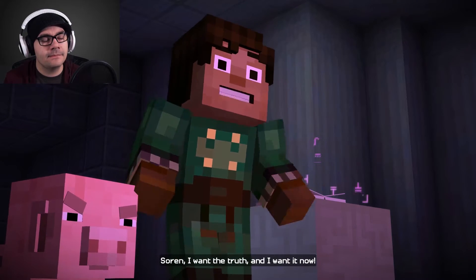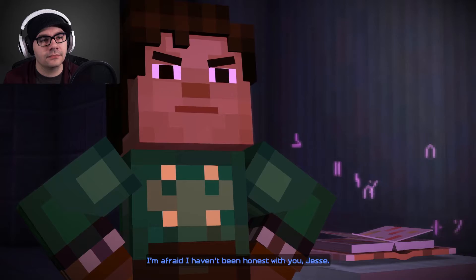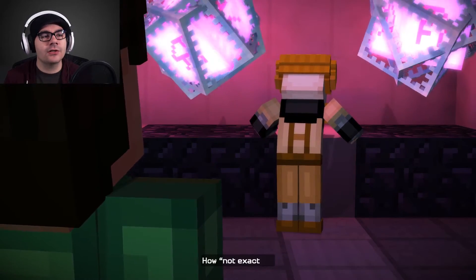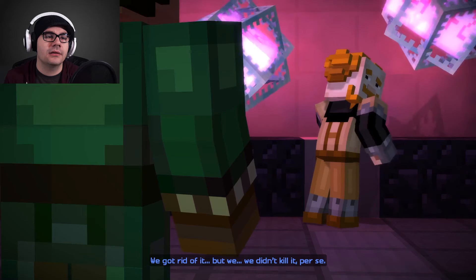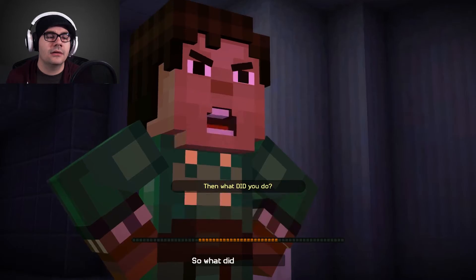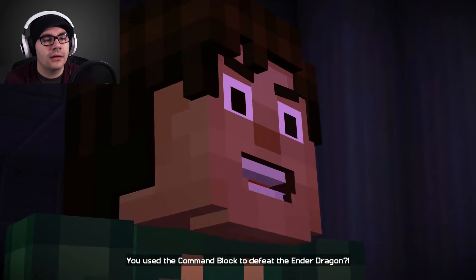Soren, I want the truth and I want it now. I can't — we swore never to speak of it. I don't care. I'm afraid I haven't been honest with you. We did defeat the ender dragon, but it wasn't exactly like I said. What, did it just pass out? Ivor took it out, didn't he? Ivor knocked it out with potions. But we didn't kill it per se. In fact, we didn't even fight it. We didn't even try. So what did you do to it? We didn't do anything — Ivor did it all. We used that damned command block. You're kidding me. You used the command block to defeat the ender dragon?